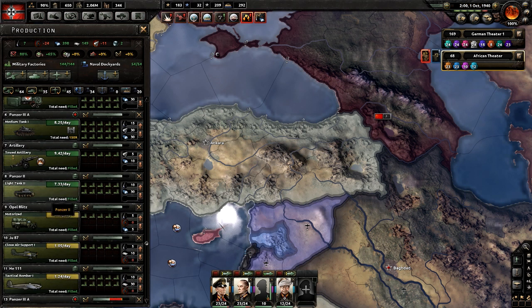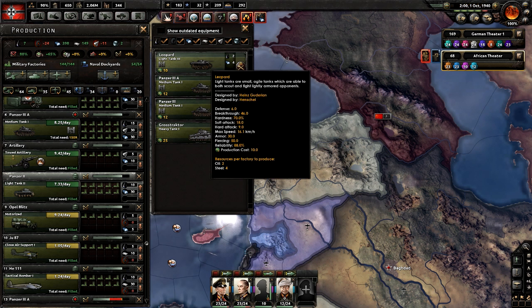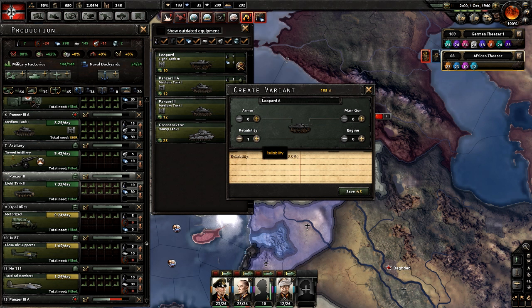The Panzer IV has soft attack 20, hard attack 19, it's faster, and it has 20 extra piercing. Let's get it. We could upgrade the main gun — they have ridiculous speed. Let's do that.